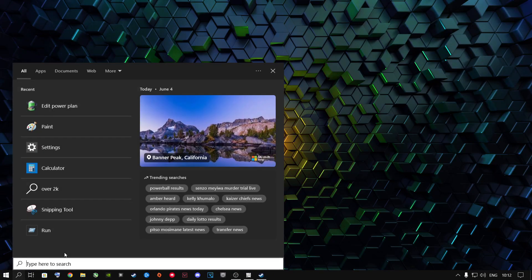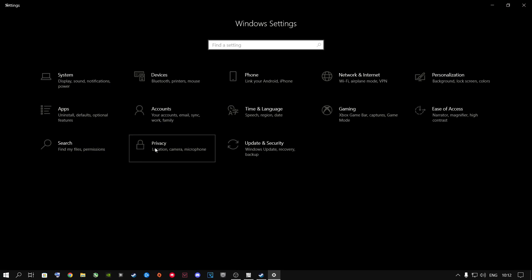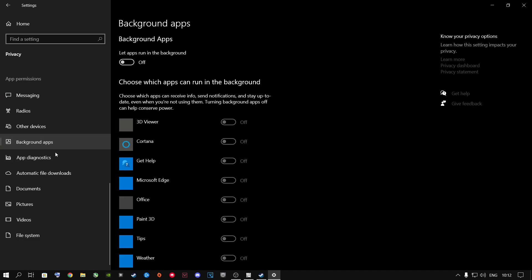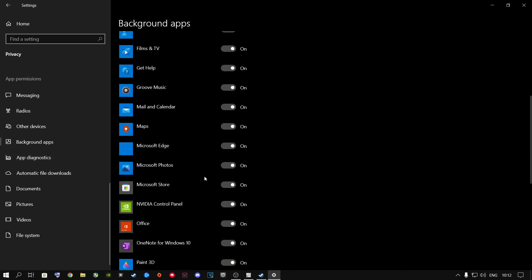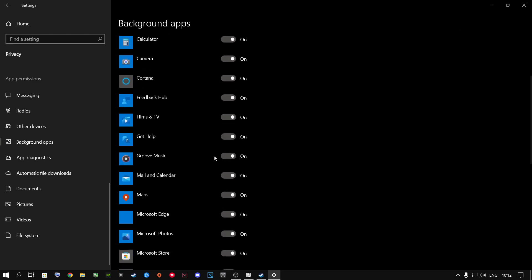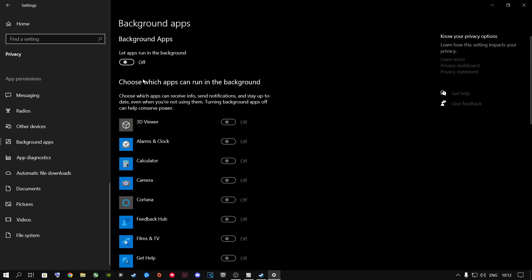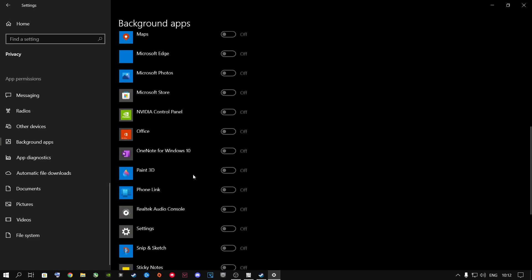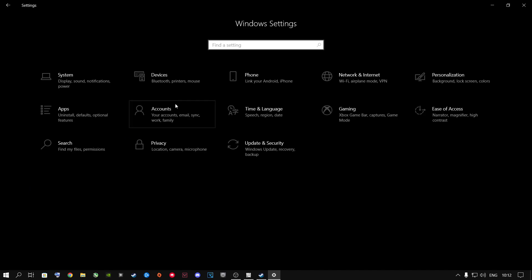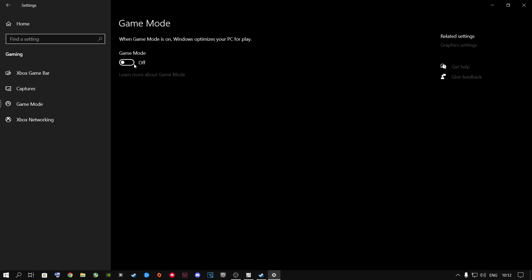Next, go to the search button and type in 'Settings', then go to Privacy and scroll down to Background Apps. Turn this off — you don't want apps running in the background while gaming. You can individually disable apps or switch them all off. I highly recommend switching them all off when you play games.